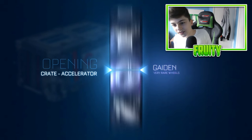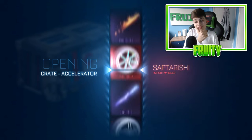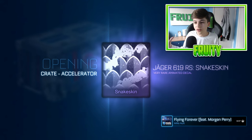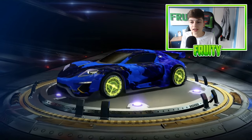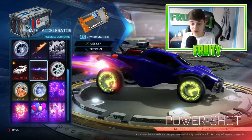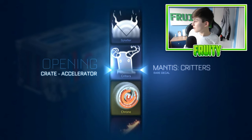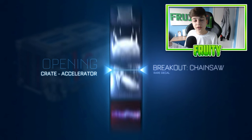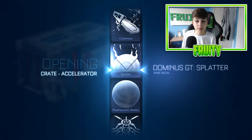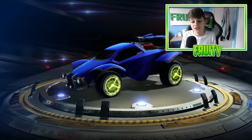Getting into the next crate here. Come on, Psionics — you've got to give us something good. I'm super excited to open more of these crates today, so make sure to smash that like button. We get a very rare again — the snakeskin does look very nice, and the Power Shot looks nice too, but I've had a lot of Power Shots in my crate openings. We just can't seem to get one of those gold explosions.